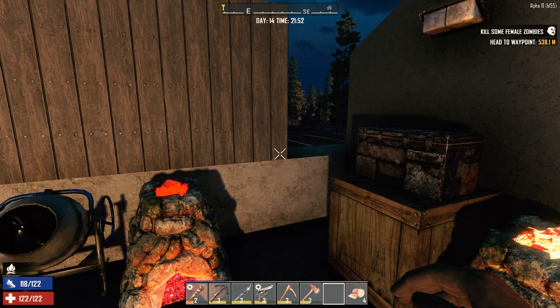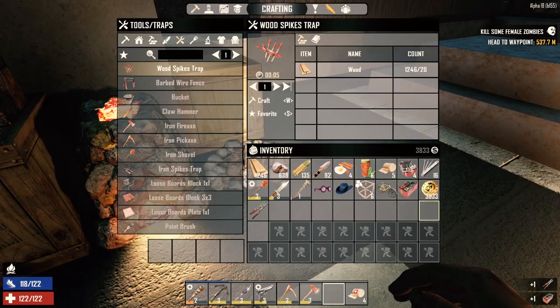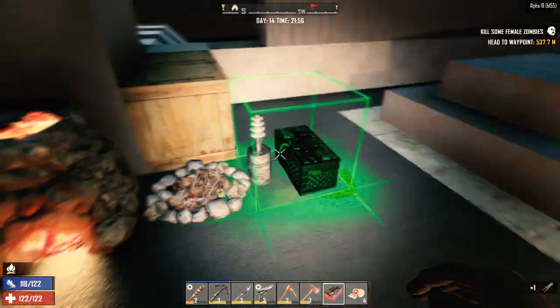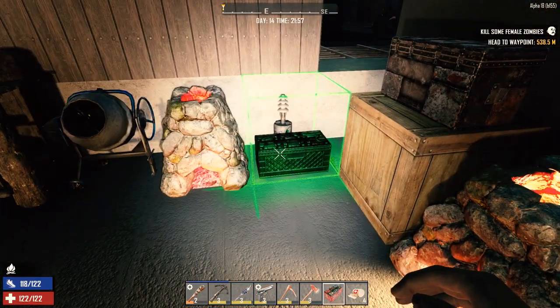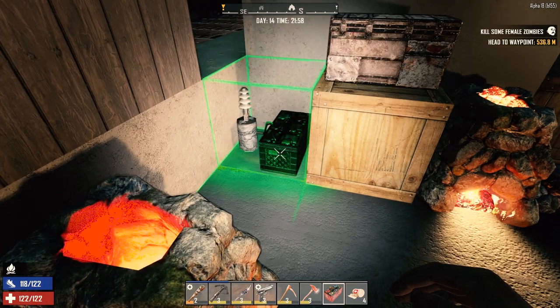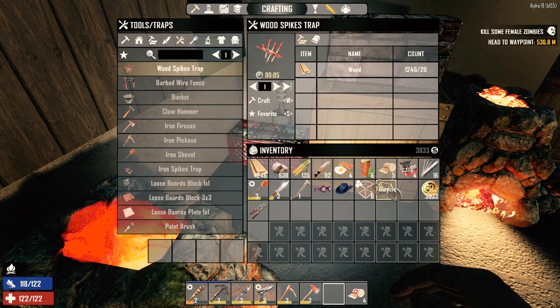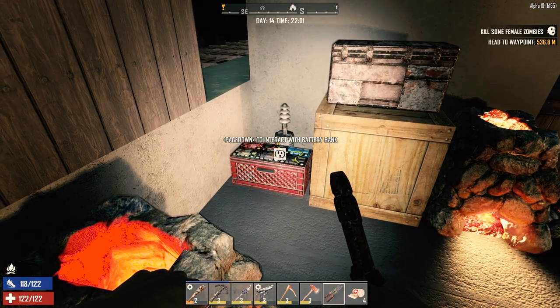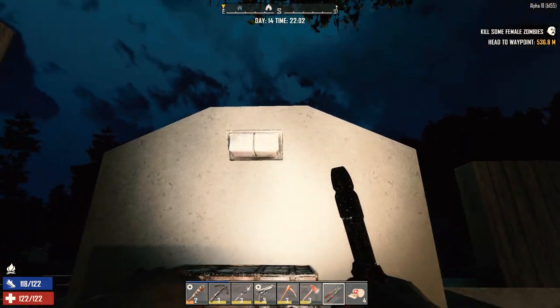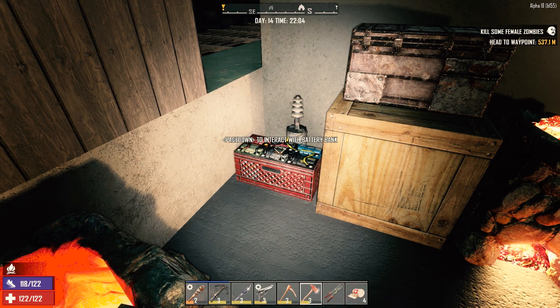I'm going to hold off until I know really for sure what I want to do. Let's grab the battery bank and wire tool. Let's throw you down real quick — like that for now. We can pick this up again, right? Yeah. Let's grab the wire tool. I don't think we'll be able to hook it up to that — no. Ah well, can't have everything I guess.